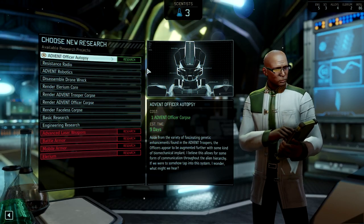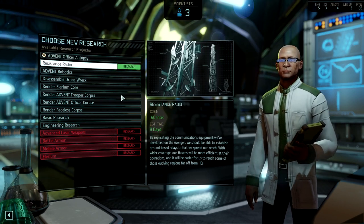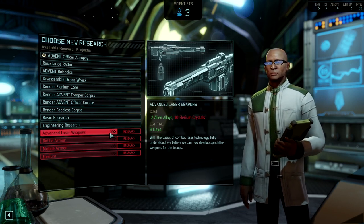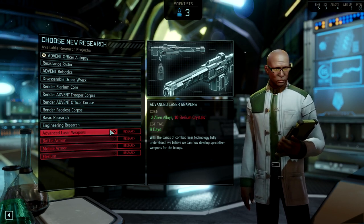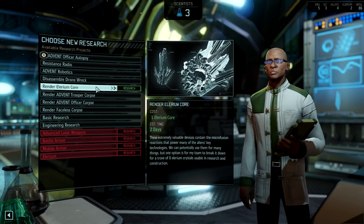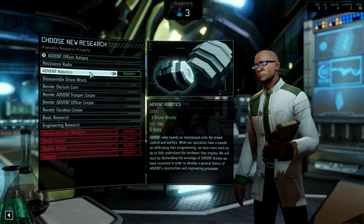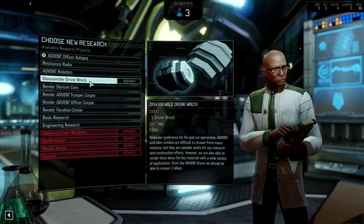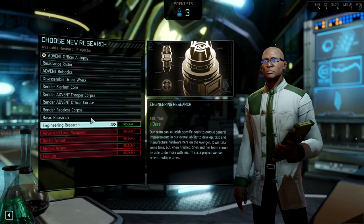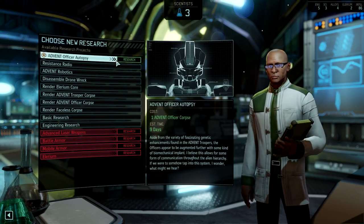So the next research is probably Advent Office or Autopsy, unless I desperately need lyrium, in which case it's rendering a core. I would like advanced laser weapons — that's ten crystals. I would have ten crystals if I rendered a core. Advent Robotics is really good; it gives us access to the Gremlin Mark II. We don't need it yet. Not going to use time on basic research and engineering research right now, but we might in the future.